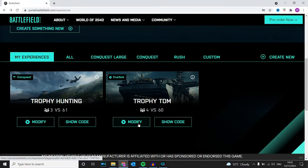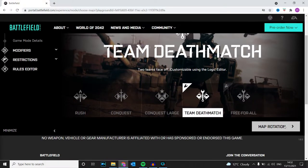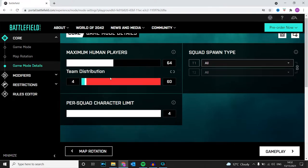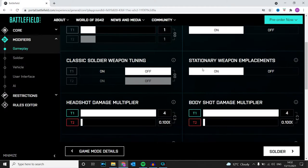For the CQC specialist and the Deadshot specialist, this is going to be my trophy TDM server that I've created. Go to modify, then go to cure. I've got TDM, I've got container area for canals. For the team distribution, obviously you're going to turn that right down so you barely have anyone on your team.